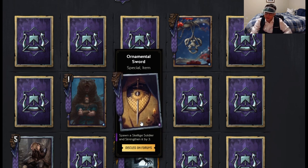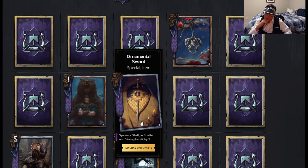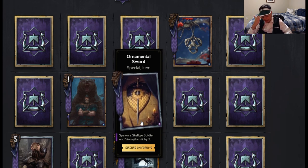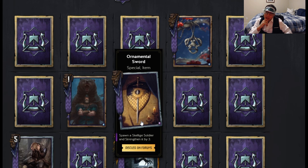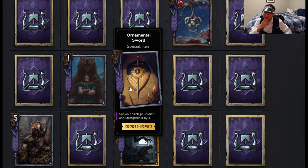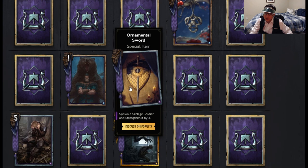Nilfgaard got a special item — it was the alchemy card. Ornamental Sword — spawn a Skellige soldier and strengthen it by three. Spawn means it's not pulling it from your deck, it's giving you three random choices. This also works in mini Skellige because this doesn't count as a unit, so it can't be pulled by Stregobor. It could also theoretically pull a silver Skellige card — some of them are soldiers, I think, I have to look into it. I have to see the full set to decide whether or not I think this card is good enough to include in a deck, but it is a special item so if you build an item deck for Skellige you would definitely include it.